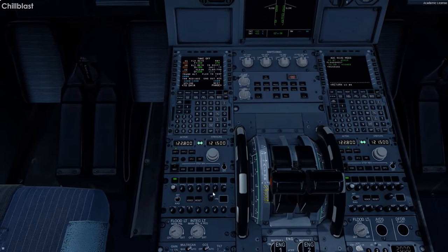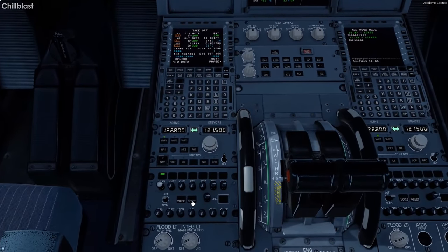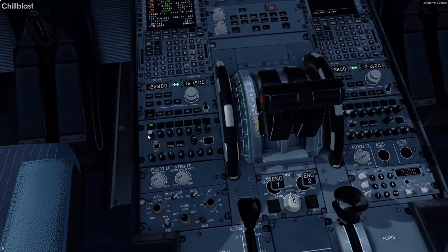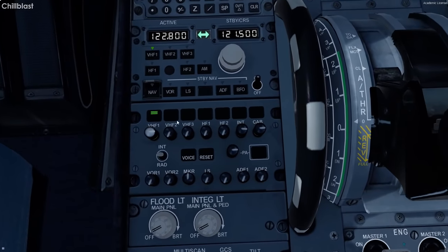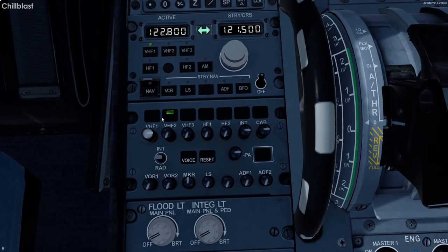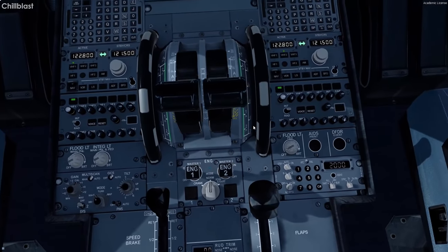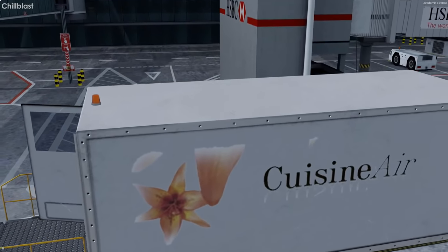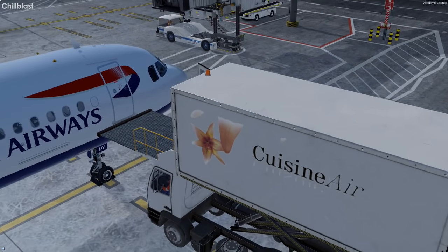Getting the lights turned up and on — I'm not sure why they're not white. These should be white. I try to reset but it does nothing. I think these should be white when turned on, but it's just what it is. The catering vehicles are here and boarding should begin in three or four minutes — there they are, Cuisine Air.